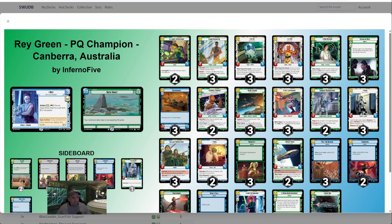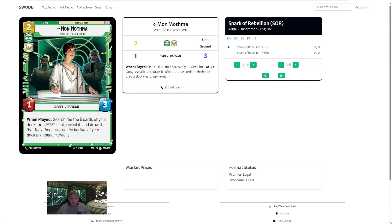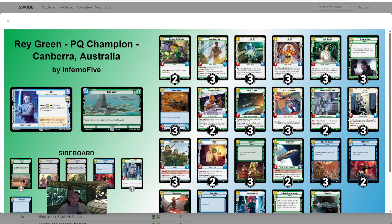The next thing to consider before making any changes is Mon Mothma herself — this is what I named the video after. She was great all day, drawing rebels, Luke Skywalkers, Home Ones, R2s, anything I needed. She searches the top five cards of your deck for a rebel card, reveals it, and draws it. The important part is the rebel trait. In our deck we have 25 rebels. If I'm making any changes, I have to make sure I keep the rebel count high so Mon Mothma continues to hit. We have plenty of non-rebels — Yoda, Village Protectors, Sundari, Tech, Clone Deserters — but if we change any of those, we need to keep that rebel trait count high.